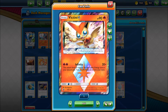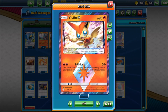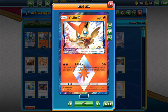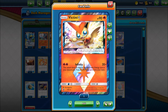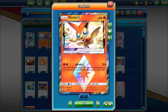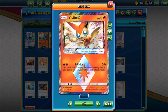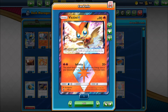Victini Prism Star is amazing in this deck — absolutely amazing. The whole strategy is discarding fire energy to the discard pile, so you're powering up the attack Infinity, which does 20 times the amount of basic energy in your discard pile and then shuffles them back into your deck. Mid to late game you're probably going to have quite a bit in there. Infinity also lets you preserve your fire crystals. Victini can score a knockout or heavily damage something, and it doubles as a resource recovery card — pretty solid.